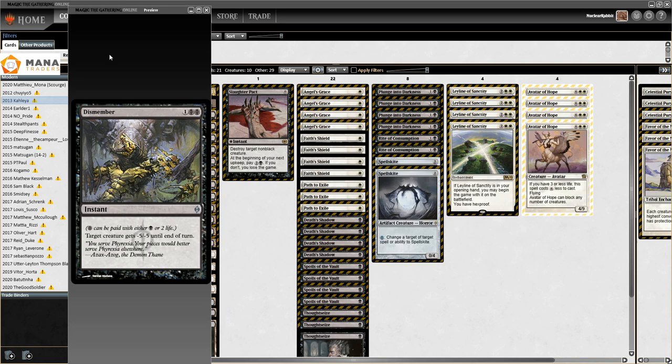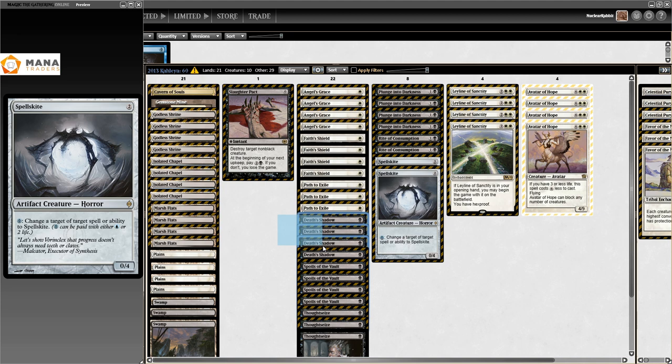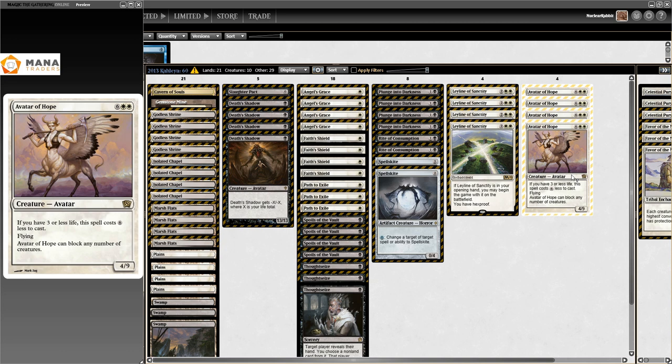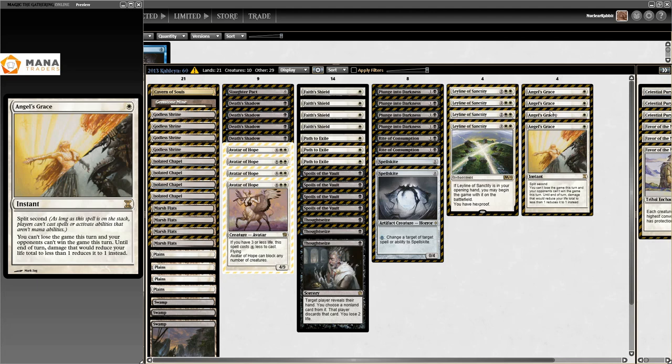Then we go to 2013, and here we have a deck that's playing Death's Shadow alongside Avatar of Hope. Avatar of Hope costs six less if you have three life or less, so this deck is trying to hurt itself. It's very much like Ad Nauseam - you're trying to use Angel's Grace with Death's Shadow in play.